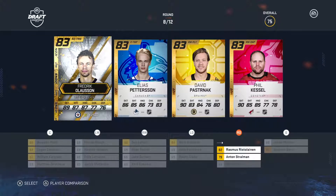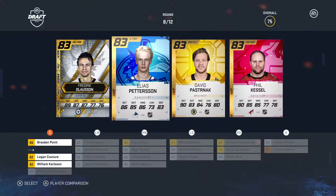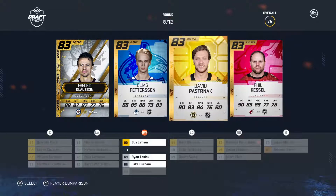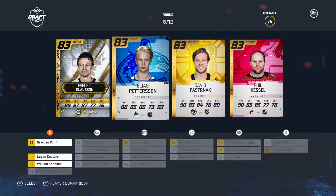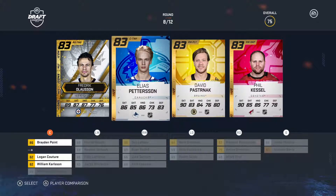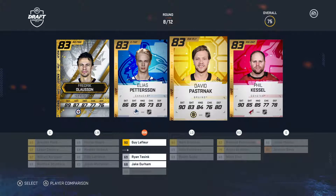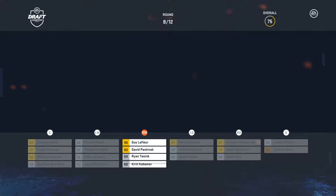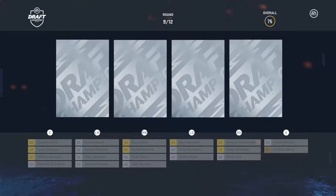I would never take Phil Kessel. There's a Winnipeg Jets alumni icon here. Ollison or Pasternak - we have pretty good defense, but I could take it and have my three right defensemen stacked, but if I get another round of just right defensemen I'd kind of be screwed. We are getting later in the draft though. Need offense. Take Pasternak.